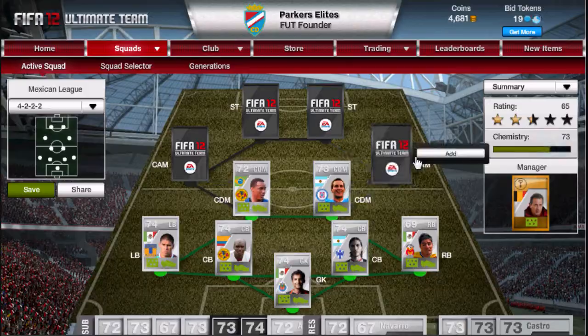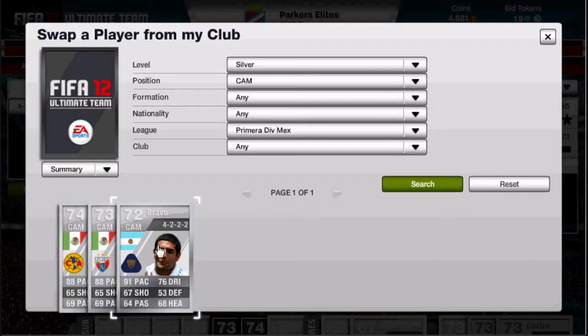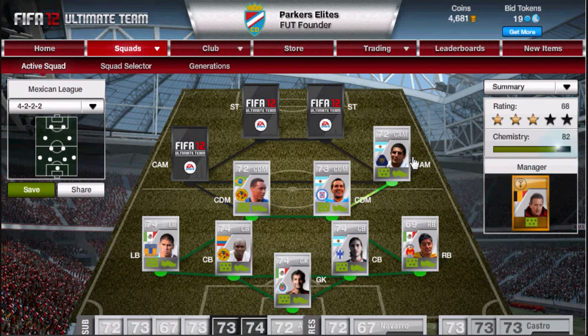For centre attacking mid on this side, I go for Bravo, who I think starts off as a centre forward. He has 92 sprint speed. The rest of his in-game stats don't look amazing, but he's such a fun player to use — he has 4-star skills, amazing finishing, and he only cost me 6k. Though now you're looking at more like 10k to get him in centre attacking mid. He's really fun.